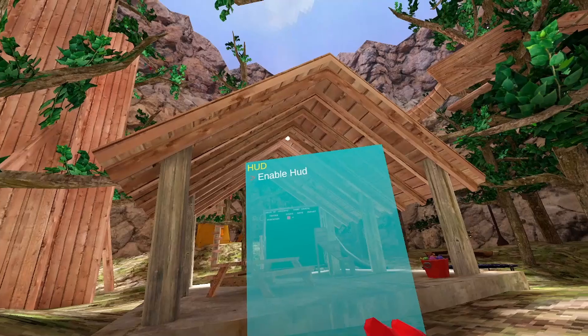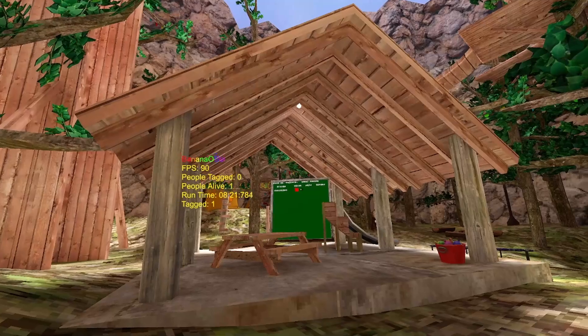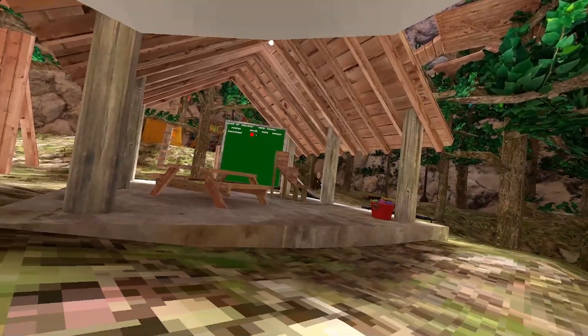Banana UI — I don't really know what this does. Oh, that's what it does. So basically, it just puts a UI telling you all that information. Banana Arms — I am not in a modded lobby because my utility that I have doesn't work.